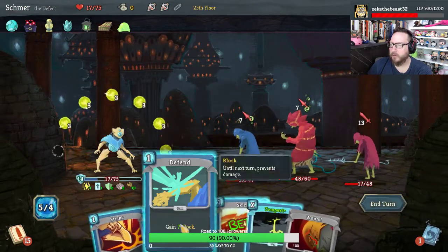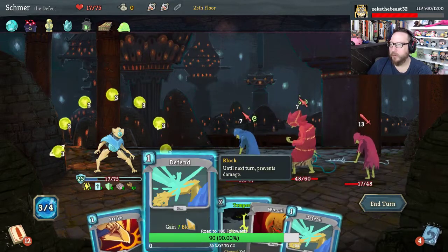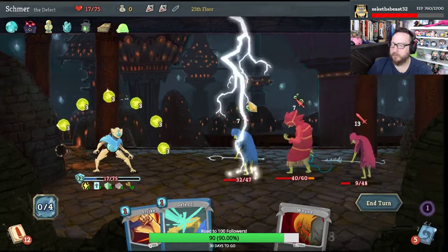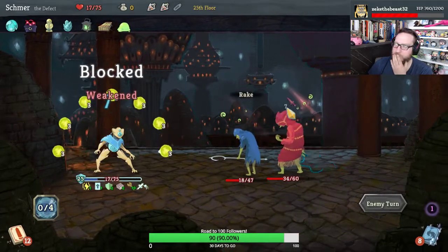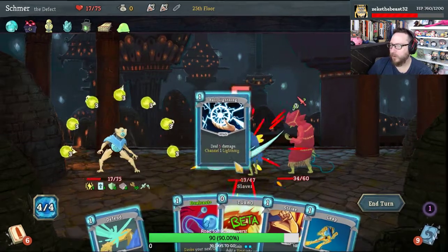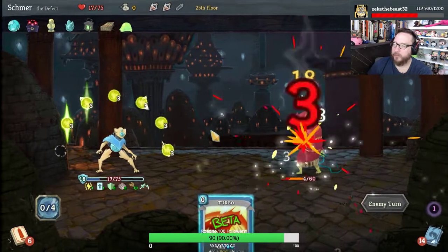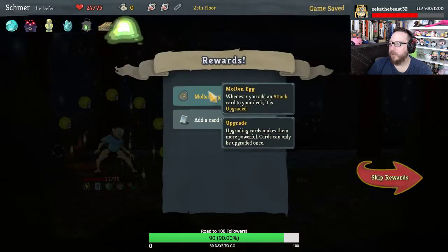Force Field, Skim, Zap, Leap, Defend — 32, that's enough. And then we can Tempest. These guys are brutal right now. All right — four HP left, he's dead. And we did get some health back.